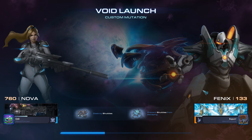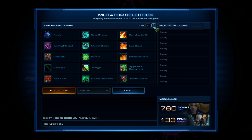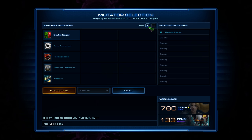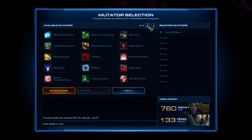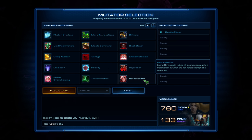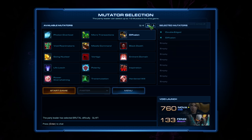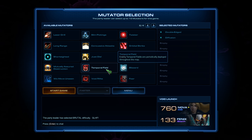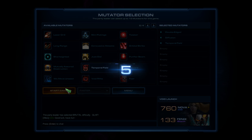The strategy will be mostly hero solo as Nova and spam Airstrikes whenever I can. They will probably do too much damage, so I'll try to keep her out of the actual fighting. The mutation modifiers are Double-edged — they deal damage back to themselves — Diffusion, where damage is spread to nearby units including our own, and Temporal Field, which stops our units.